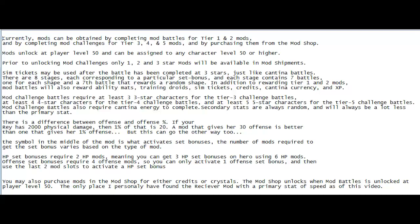The symbol in the middle of the mod is what activates the set bonuses. You learn the symbol and know what that symbol is, and that will be your bonus. The number of mods required to get a set bonus depends on that particular mod type. Health requires 2 mods — you could actually have 3 set bonuses of health mods on your character. You may also purchase mods in the mod shop for crystals or credits, and that opens up at level 50.